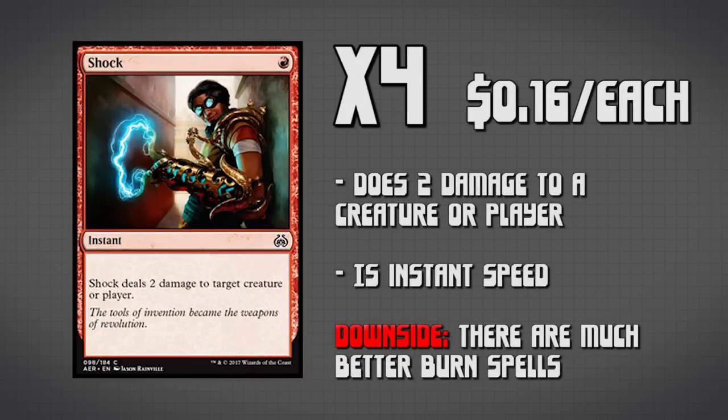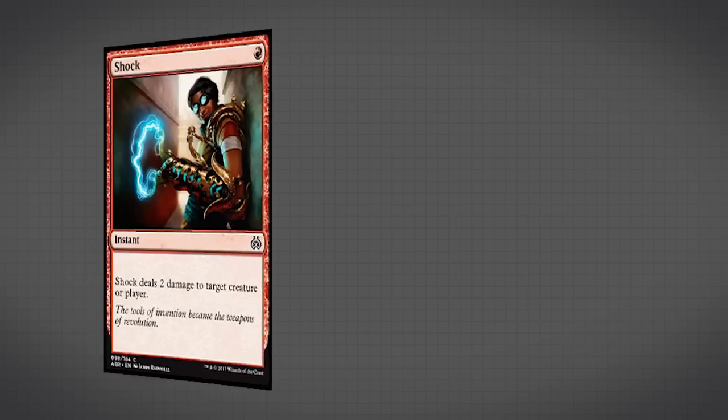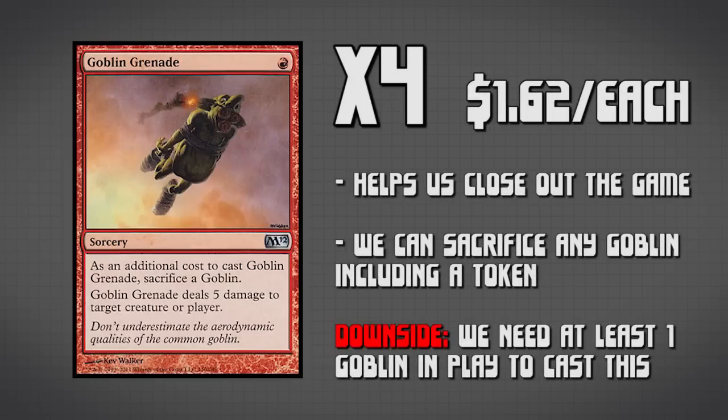Next we have 4 copies of Shock, because what would a red deck be without some direct damage to your opponent's face or to creatures on the board? It is a simple 1 red mana for 2 damage to any target creature or player — fantastic. The absolute last spell we have is Goblin Grenade — we are running 4 copies of this. It allows us to pay 1 red mana, sacrifice a Goblin (which can easily be a token), and do 5 damage to target creature or player. We often use this to finish the game off. Unfortunately, Goblin Grenade is also a sorcery, so we have to do this on our turn. But still, 5 damage for 1 red mana and sacrificing a Goblin token is fantastic.